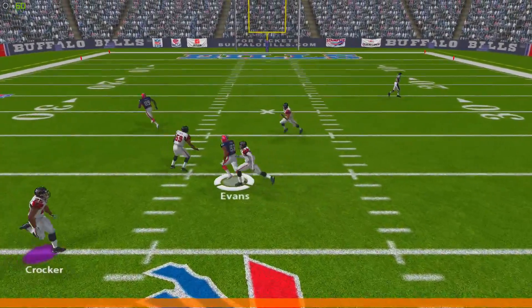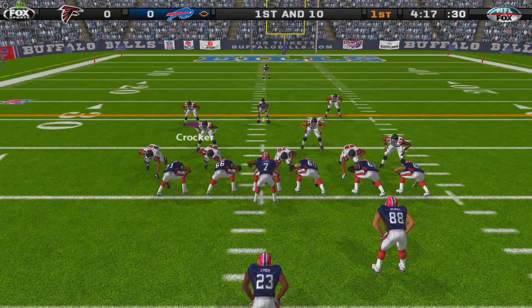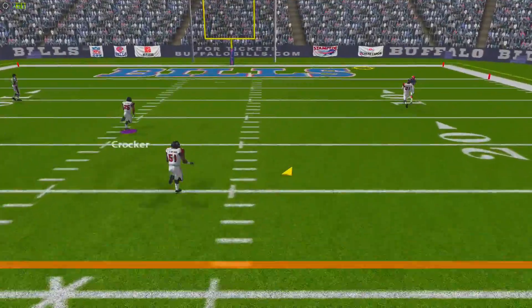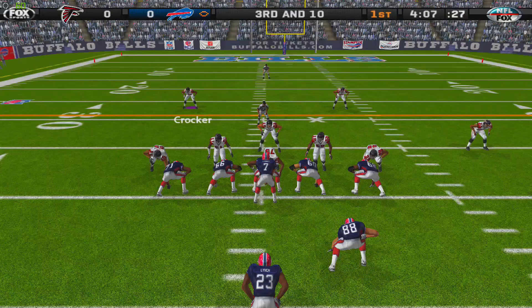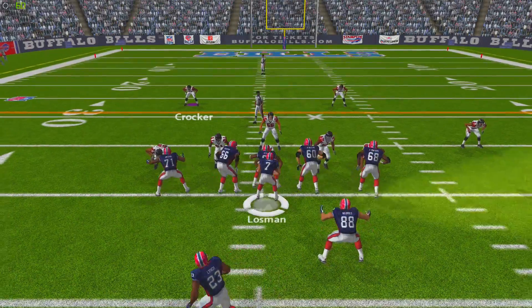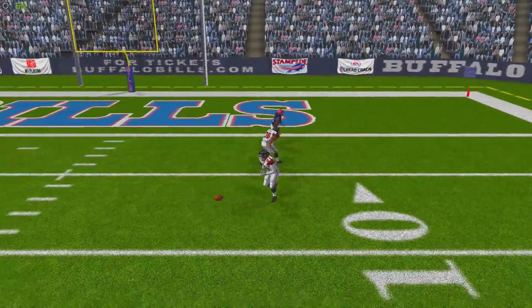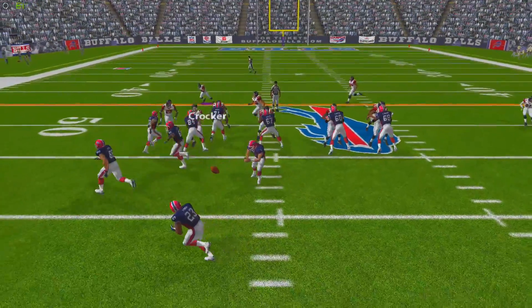J.P. Losman has plenty of time and finds Lee Evans for a reception into Atlanta territory. On the next play, they go with a play fake deep down the field — Lee Evans can't get his second foot down in bounds, so that's ruled out of bounds. They go deep again but D'Angelo Hall knocks the football down, and the Bills end up punting.